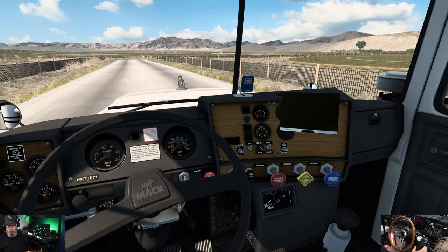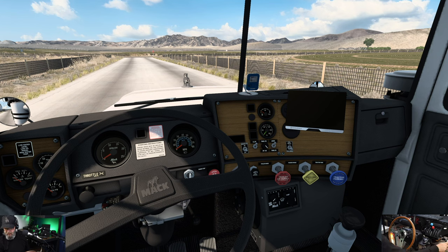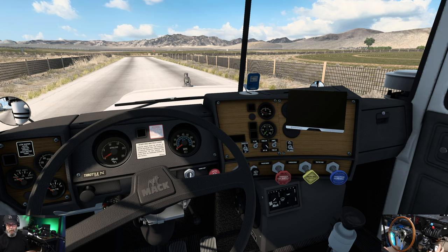Just to run down real quick: splitter back, lower left-hand corner is first - that's first direct. Splitter goes forward - that's one high. So: first direct, first high, move it back to direct, then go into second, then second high, splitter forward, splitter moves back, and then into third, splitter goes forward - now you're in third high. Back into fourth - that's fourth direct - splitter forward, fourth high, and we keep doing that. Splitter back to five direct, then splitter forward for five high. At that point you've gone through your ten gears.